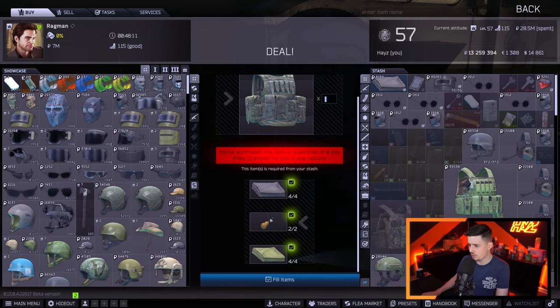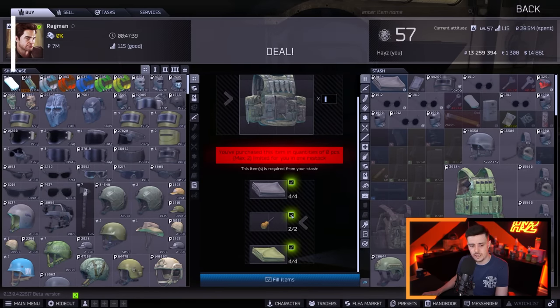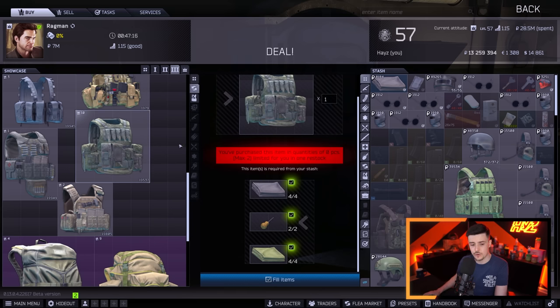Going back to Ragman, you've got the trade. The Owls I'd buy at around 24–25k if I'm desperate for rigs. Making all the materials in the hideout and buying the Owls at 24k comes to around 116,000 rubles for this level 5 rig. It's an absolute beast — quite slow and heavy, but it's level 5 armor with 55 armor points in steel, covering your thorax and stomach. It's a solid rig. I use this a lot. Good trade at 116k.